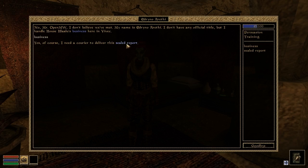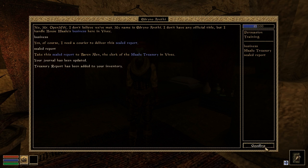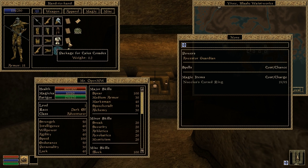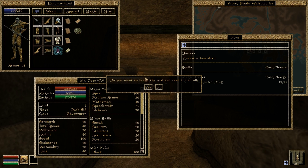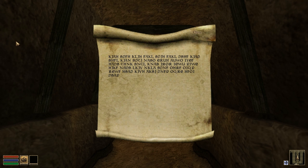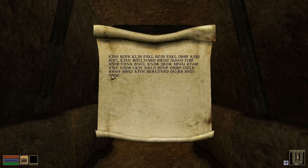Some objects have scripts bound to them that are meant to be executed when they are equipped by the player. An example would be the sealed treasury report given by Adreno Arethi for the Bank Courier Quest. If the player reads this report from their inventory, a script marks the report's seal as broken, which obviously causes some negative consequences for the player. These scripts are now executed upon such items being equipped by the player in OpenMW.